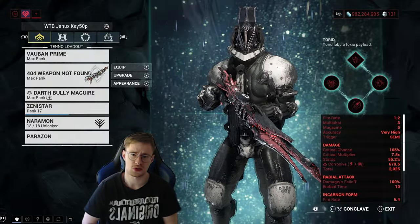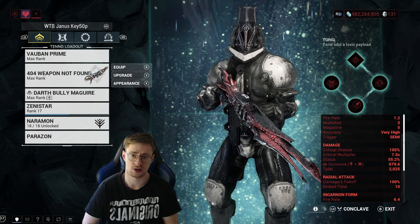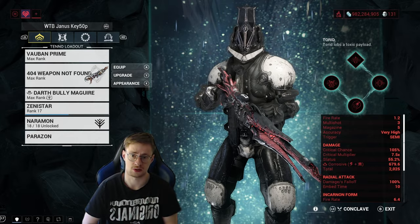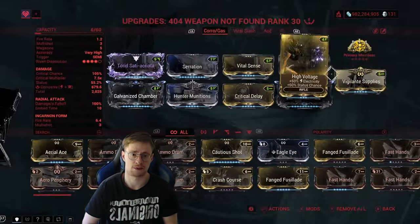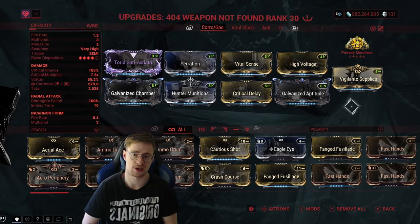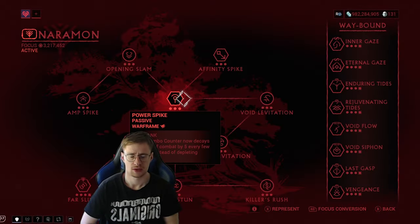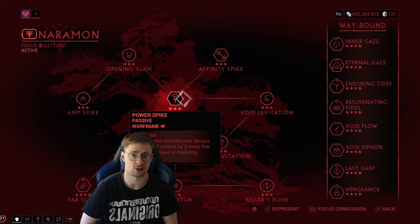For the primary weapon it doesn't really matter which weapon you use, but if you want to go for armor strip using those green icon shots, I would totally mod it for Corrosive. I can show you the build real quick, but if you want a more in-depth view just make sure to check out my Revenant video. Also I'm using the Naramon focus tree, as this is going to help you with your combo counter — it doesn't deplete fully but it decays over time.